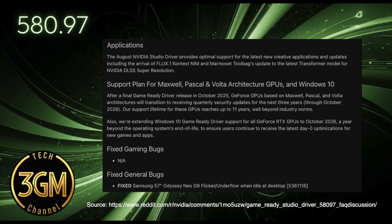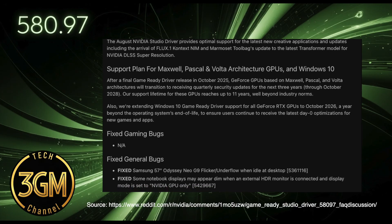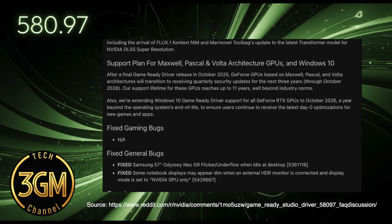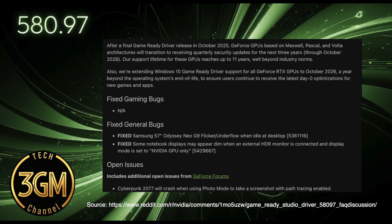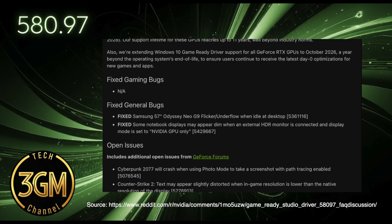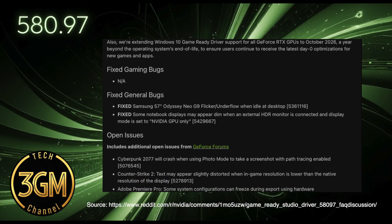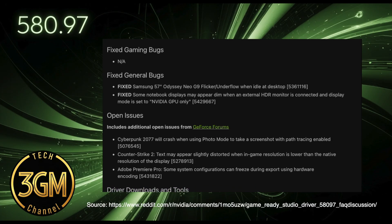These are definitely welcome fixes, addressing genuine frustrations. But here's where the other foot drops. Despite the new updates, several significant issues just refuse to go away. Cyberpunk 2077 still crashes in photo mode with path tracing enabled, an infuriating problem that has plagued us for a full six months.